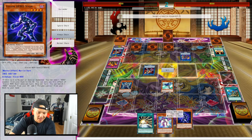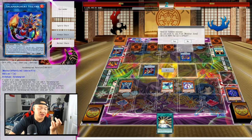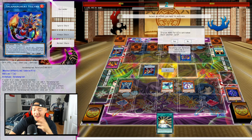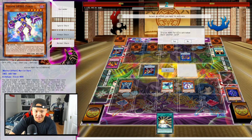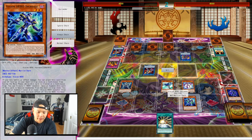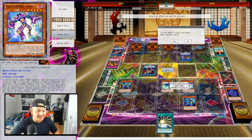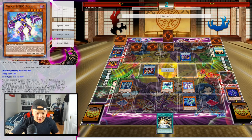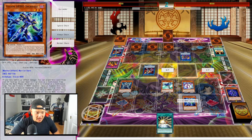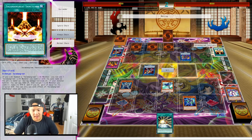We're going to activate Vision Hero Ferris' ability, ditch Vion into the Graveyard, and Special Summon Vision Hero Ferris from our hand. Once Vision Hero Ferris is Special Summoned, we get its ability to equip Vision Hero Increase — when this card is Normal or Special Summoned, it gets to place a Vision Hero Monster into the Spell/Trap card zone. Do not play three copies of Vision Hero Increase; this card is a maximum two-of. The starter card in this deck is Vision Hero Ferris. We're going to activate Vision Hero Increase's ability, Tribute the Ferris, and Special Summon itself.